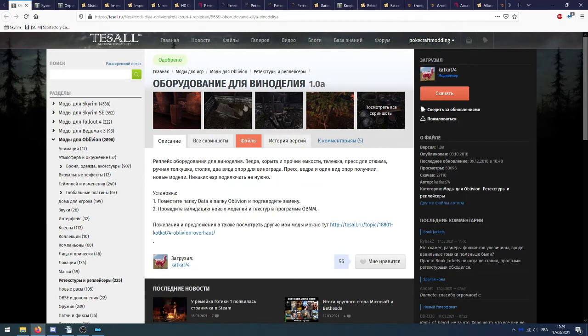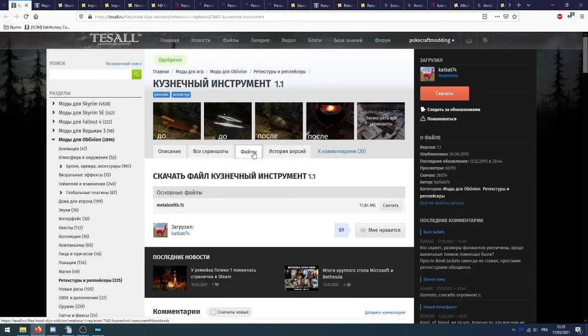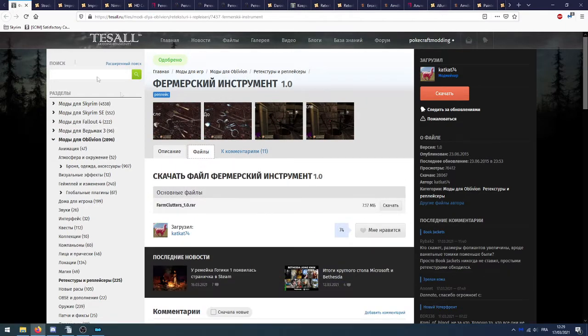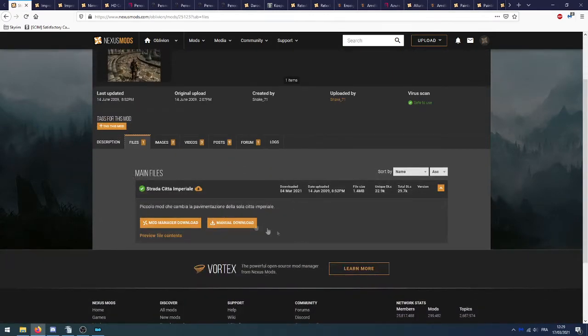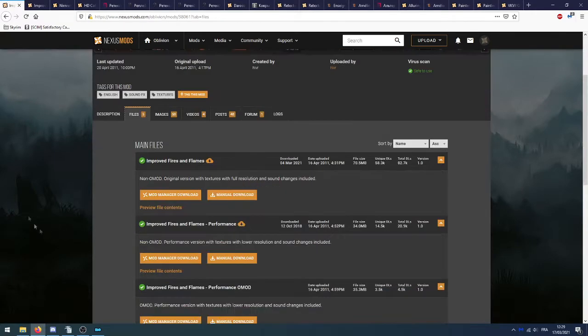On va chercher les outils pour les vignes — un seul fichier. Ensuite la retexture des outils de forgeage — un seul fichier. Ensuite tout ce qui est les outils de ferme — un seul fichier. Ensuite le mod Strada Cita Imperial — un seul fichier. Puis on va chercher Improved Fire and Flame, qui est une retexture des effets de flammes — on prend le fichier principal, Improved Fire and Flame.